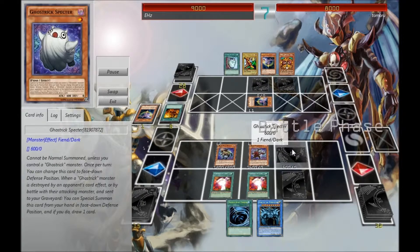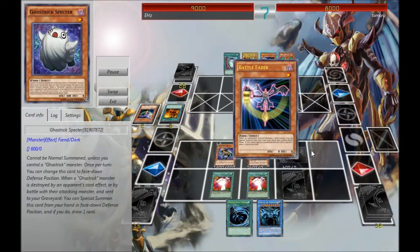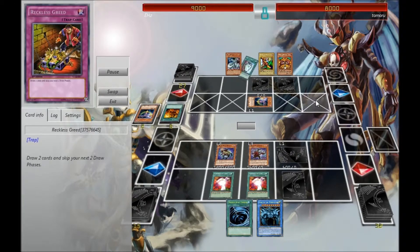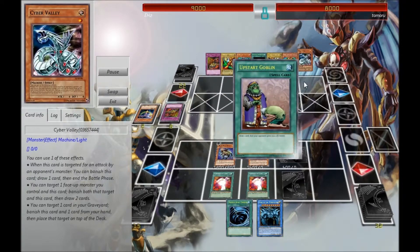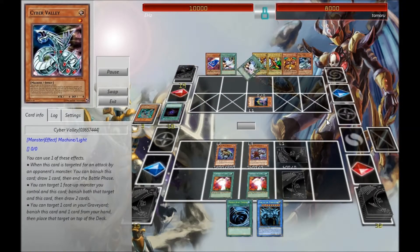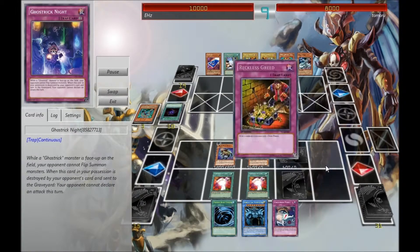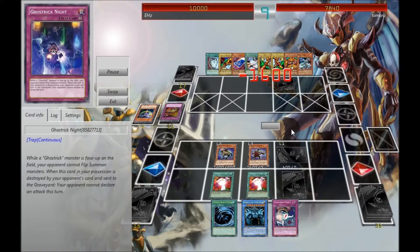I have Spectre in hand, but I just set it because I need more stuff. He opened up pretty lucky with three Battle Faders. Because of Duality, I knew he was playing an Exodia deck, but I was still just like, you know what, I'm not just going to quit. I'm just going to play right through this and see what happens.